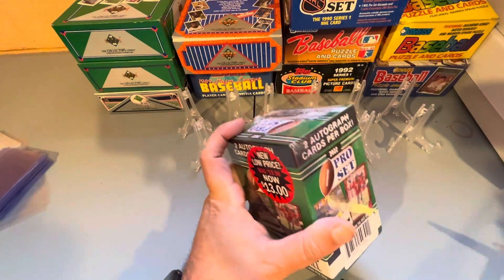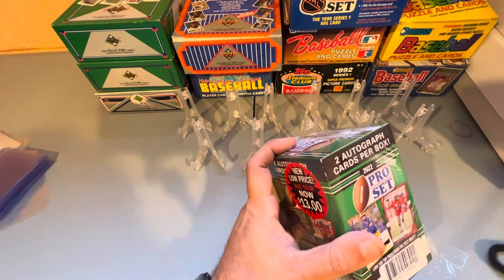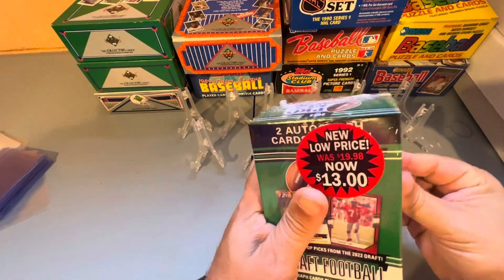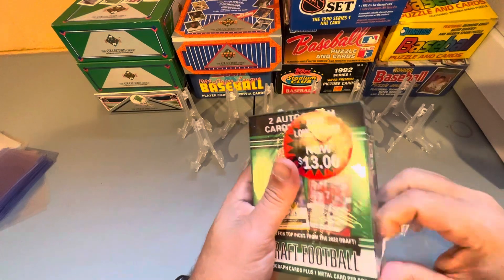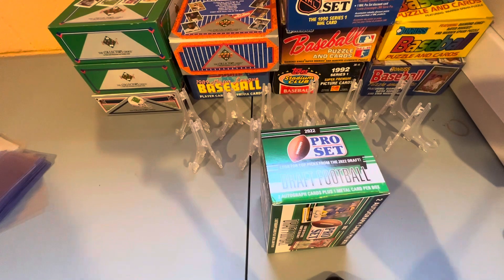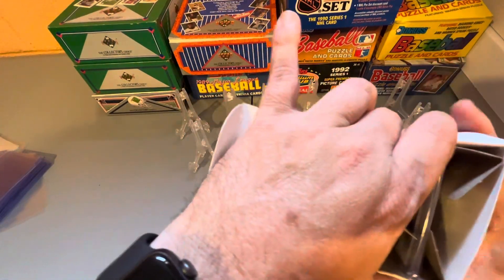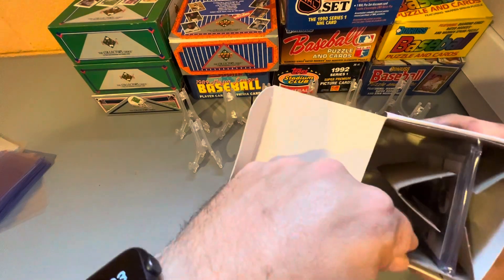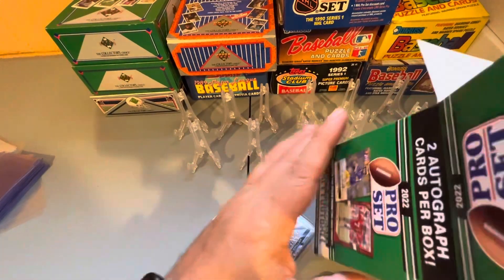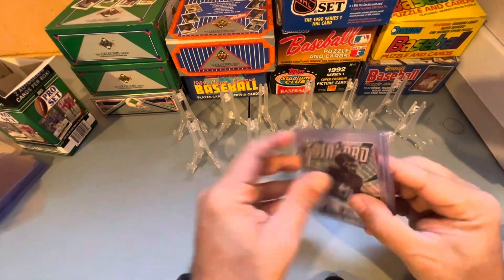Alright, let's see what we get here. I've never opened one of these Pro Sets before, so I'm not exactly sure what to expect. It looks like it's just as it says — the two autograph cards and the foil card.